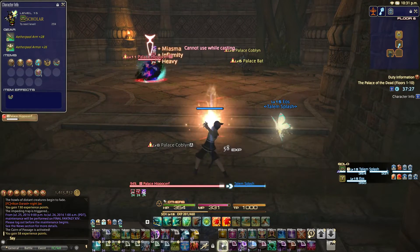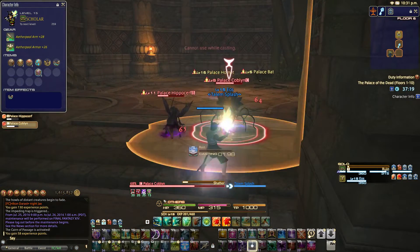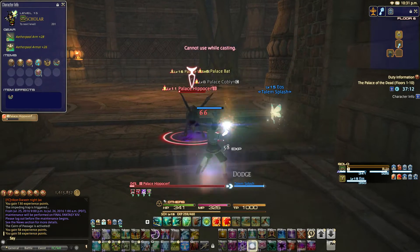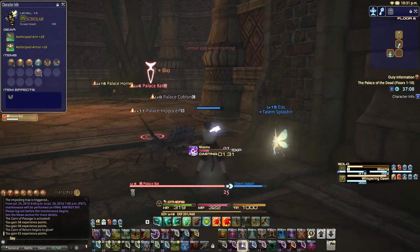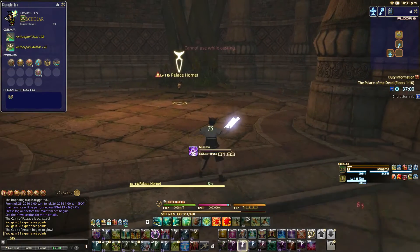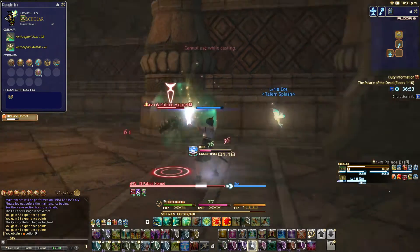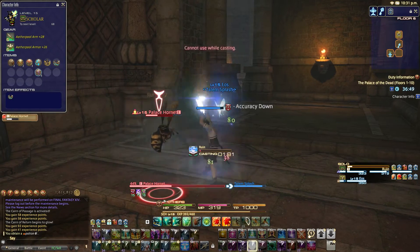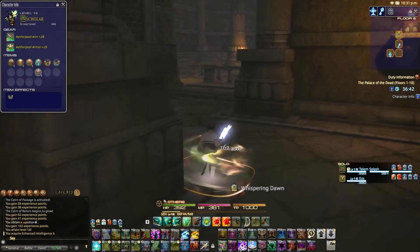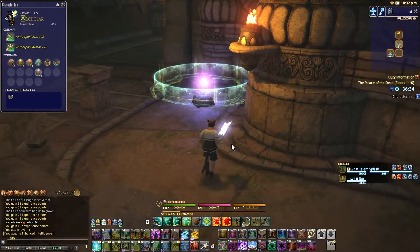I actually find the later floors are somewhat easier, aside from the enemies that you have to fight. Because you have a bigger arsenal of skills that you can use. Alright, I'm going to — there's the Palace Hornet, I see it. So let's be very careful here. I'm going to kill this Palace Bat first. So yeah, this Palace Hornet — always start with a Miasma so you can heavy it, and it takes longer to get to you. And as soon as you see it start casting Final Sting, you can actually run away from it. But I'm going to see if I can suffer the damage here. There we go, it started casting, but I killed it before it could finish it off. One big thing — you never want to fight two of those at the same time, because it's a guaranteed death sentence.